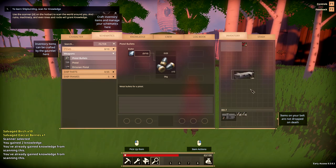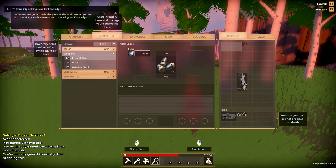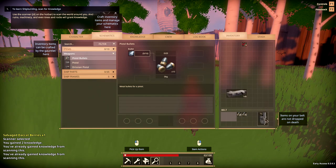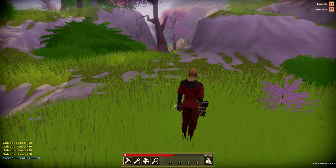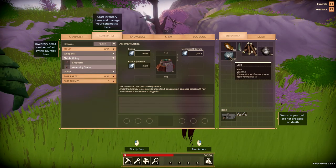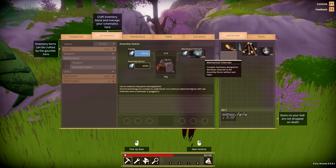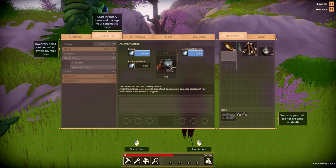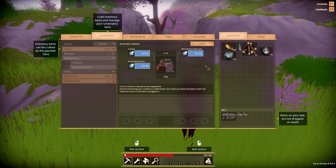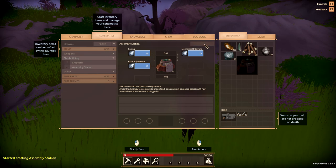The metal and atlas crystals you collect will appear in your inventory. If you die, the items stored there will be dropped to the ground in a bag which is lootable by other players. Items stored in your belt will not be dropped on death, so drag any items you want to keep to your belt. You have limited storage space but you can rotate items to make them fit by holding right mouse button to drag the item and clicking left mouse button to rotate it. Once you've collected 100 metal, hit Tab, select schematics, highlight the assembly station, and drag metal to each of the three boxes.